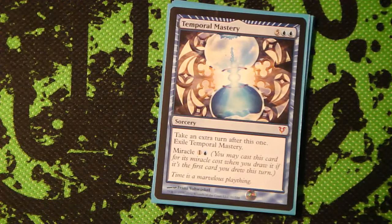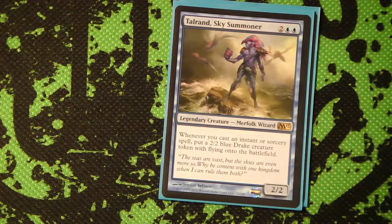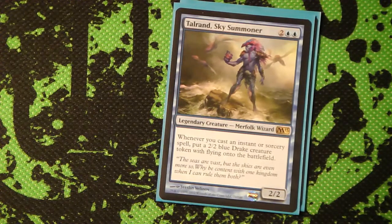Temporal Mastery, because sometimes you just need an extra turn. Its hard cast cost is really high, but thankfully you have Brainstorm and stuff in your deck. Hero of Bladehold, because Hero of Bladehold loves teaming up with Geist of Saint Traft and causing a ton of mayhem. Talrand Sky Summoner - considering the amount of instants and sorceries in this deck, if the Geist plan doesn't go well, you can actually just swarm them with Talrand.